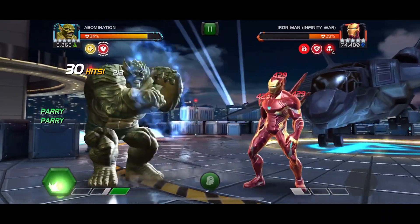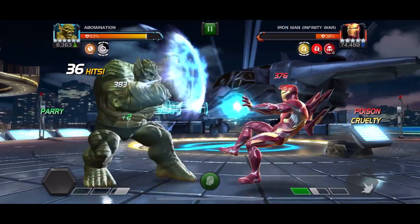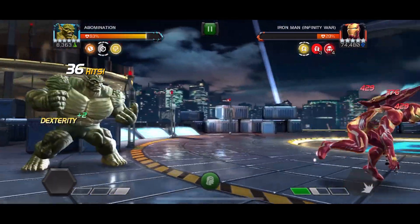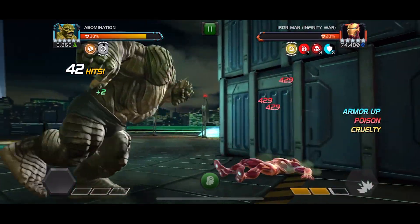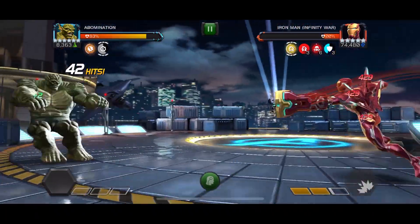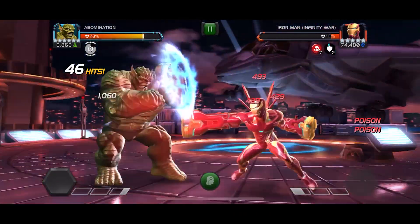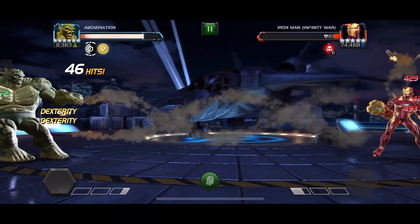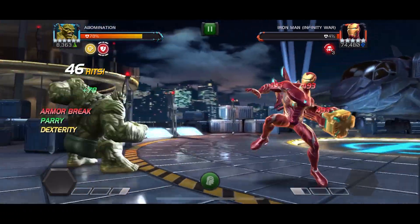As you can see, it is absolutely melting from the poisons — 429 a tick — some pretty good damage with these synergies. It's a pity that Abomination isn't just this way without relying on synergies; that would be pretty cool and definitely rank-two worthy. Around the last 15%, I'm just going to try to bait the heavy and retaliate with our own — 14,000. Nice.